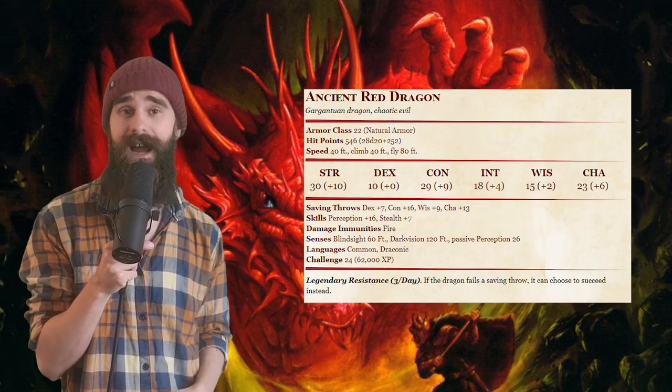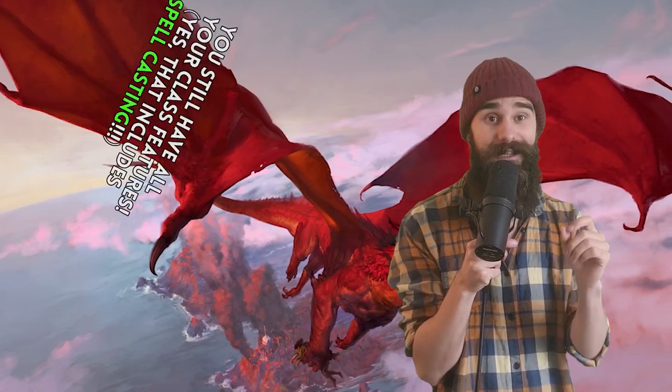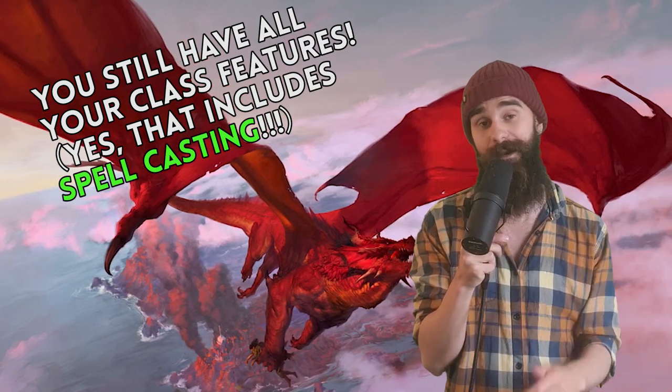Which might actually be a good thing. The ancient red dragon only has an 18 intelligence and only a 15 wisdom. Pathetic! And remember, you can still cast spells while in this form, unlike the True Polymorph trick.